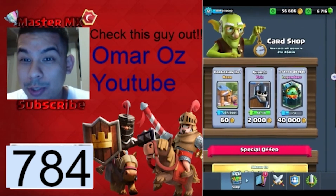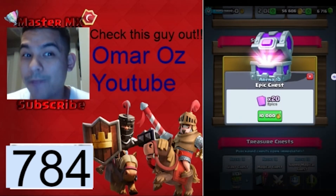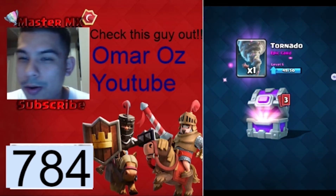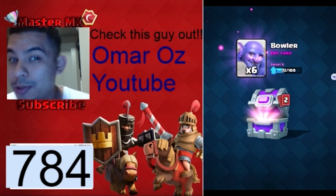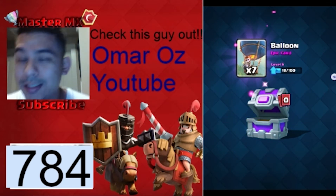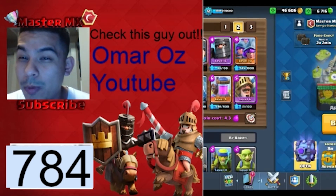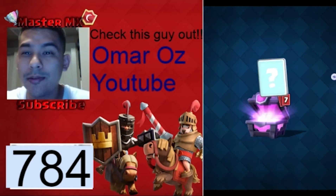Alright, let's start off with the lowest and go to the highest — we're going with the epic chest first. Let's see what we got; hopefully we get some dark princesses and princesses. We got a tornado — that's alright, I use tornadoes so that's cool. Bowlers — I don't use a bowler, but maybe one of these days. Guards for big contact — haven't used them yet. And seven balloons — I don't use air decks so I guess it was an alright chest.